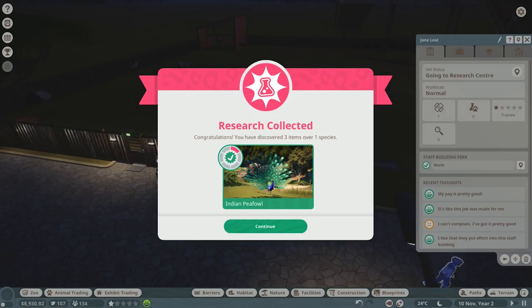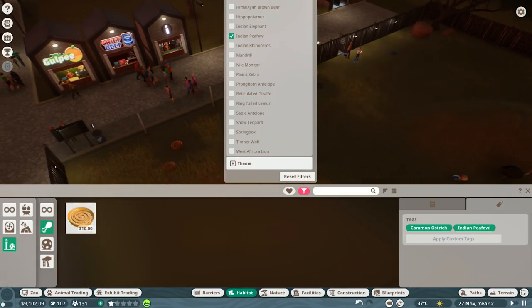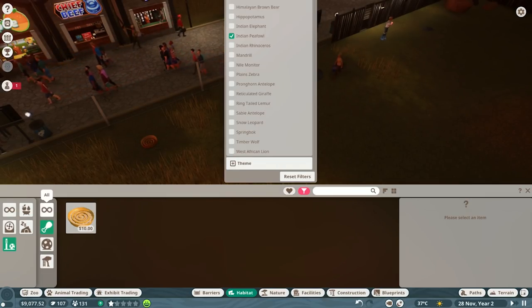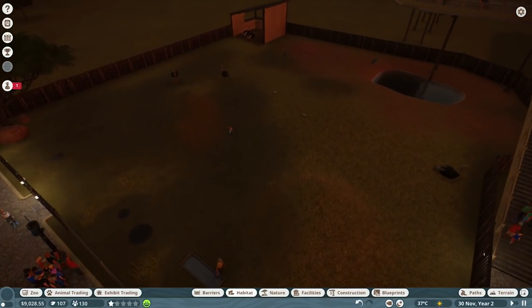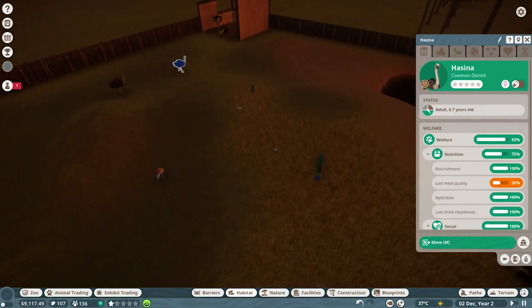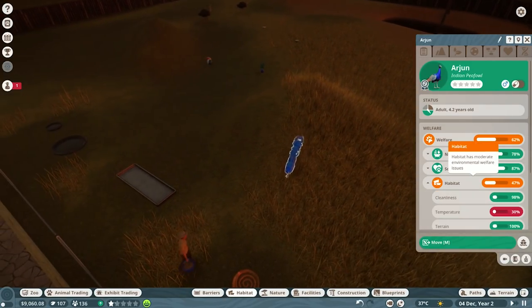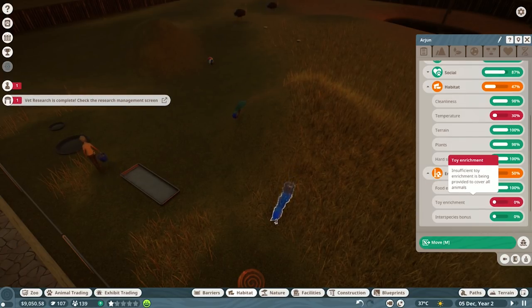Another research completed - yay! You discovered three items for that one species - the Indian peafowl. So now we've got a slow feeder, just put one down. I believe both the ostrich and the peafowl can use those. And of course the bull - so you can hit them around and be happy. They're actually fairly happy. Nutrition - the last meal is not great. That peafowl is moving quick, very quick. It's just the temperature - they're not happy with the temp.